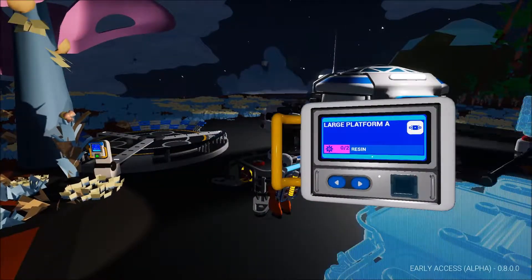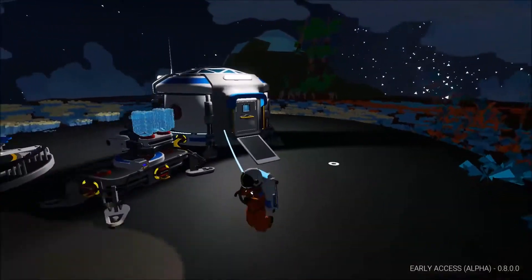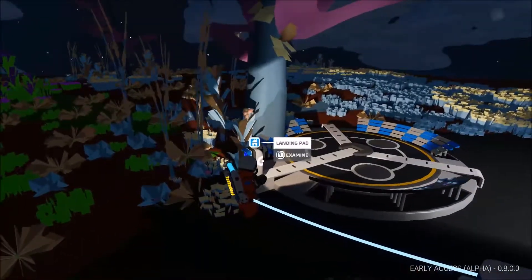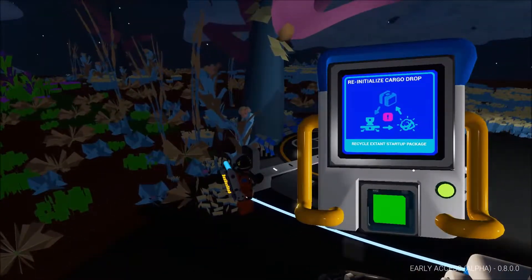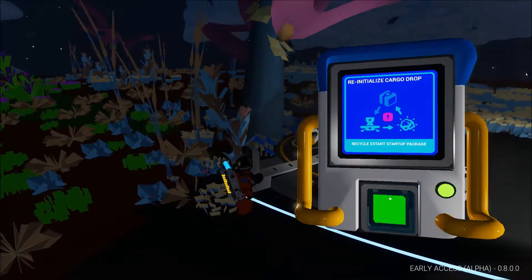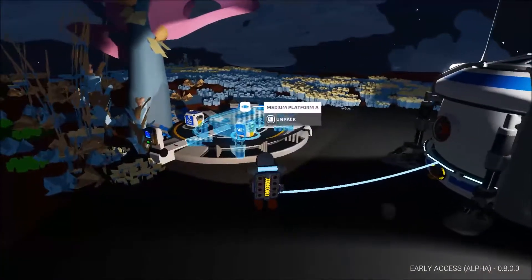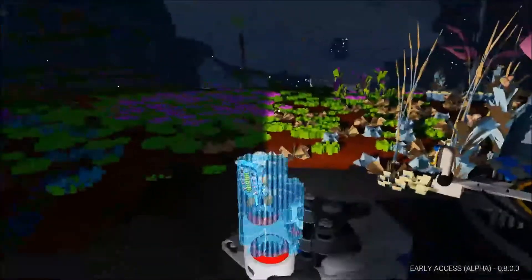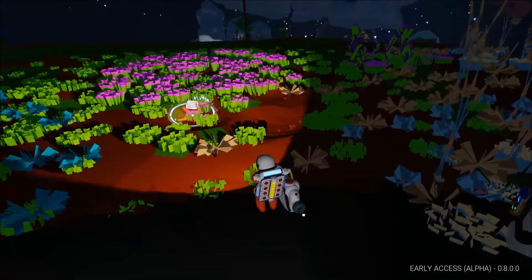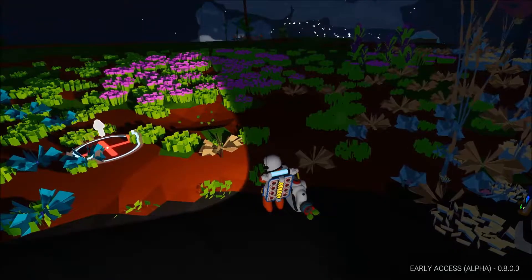You use the fabricator and I can build a large platform or a research chamber, but in order to do that I need resin and compound, which have been in the game forever so I know where to find those. It also says I can re-initialize the cargo drop. Oh, that gets rid of it — whatever, I can just make it again. And I can't flatten terrain or raise it, I can only dig.